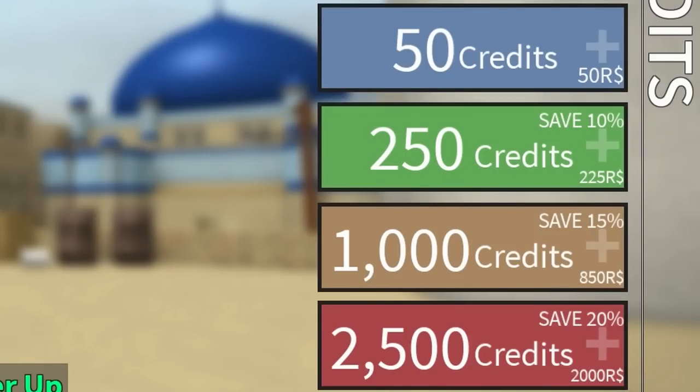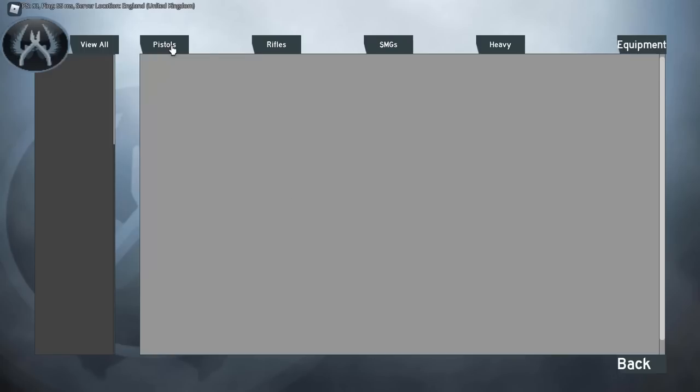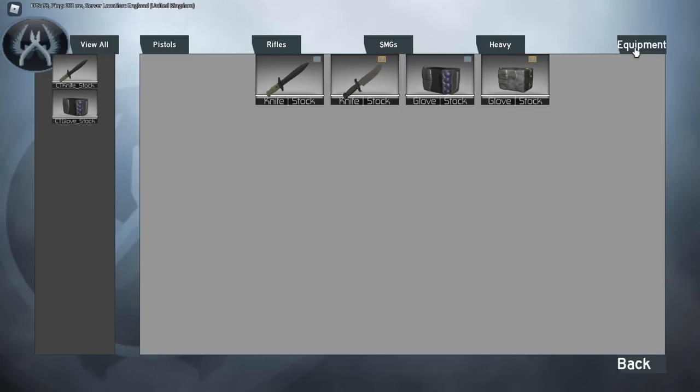I think this is the only inventory that at first glance makes you think you have a lot to start with, until you realize they're all just the stock guns that you use in-game. Also, the way the UI looks makes me feel like I'm in a storage house looking at a gun wall or something, which I guess matches what an inventory should feel like.